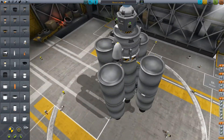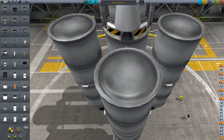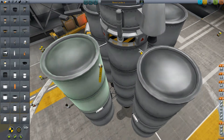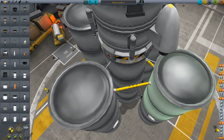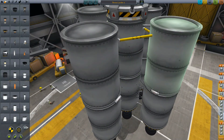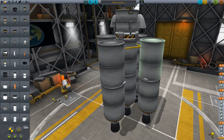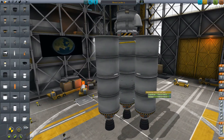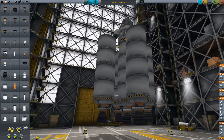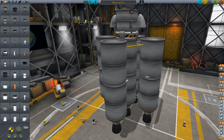You see what's happened — it's copied over everything including the struts and the fuel ducts. But we're not going to leave the fuel ducts like that. On this new set of tanks, we're going to take those fuel ducts and move them so they start on the ones we just placed and feed into the original set of tanks. What this means is these outer tanks are going to feed these outer tanks, which are then going to feed these center stacks. These outer tanks are going to burn up really fast because they're feeding the whole rocket — all firing at the same time.